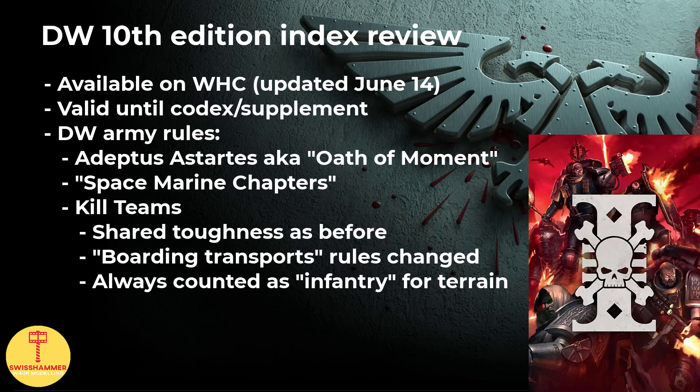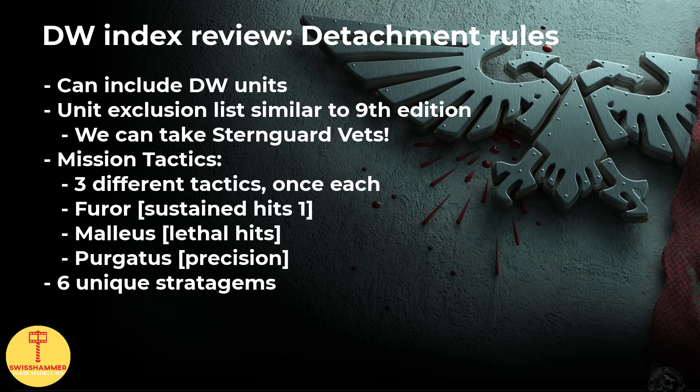That's basically it for the Death Watch Army rules. What follows is the actual detachment rule, the Black Spear Task Force, which you can pick if your army faction is Adeptus Astartes. Technically you could also take the regular Gladius Strike Force detachment from the vanilla Space Marine index, but as it currently stands, you really want to go with this one when playing Death Watch. This detachment places unit restrictions similar to what we already had in 9th edition — no Assault Marines, no Attack Bike Squads, no Devastators, no Landspeeder Storms, no Scouts and no Tactical Marines. Note that the Sternguard Veterans are absent from this list of exclusions.